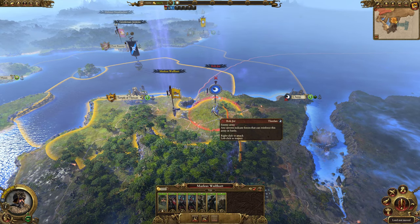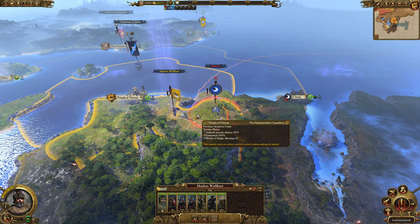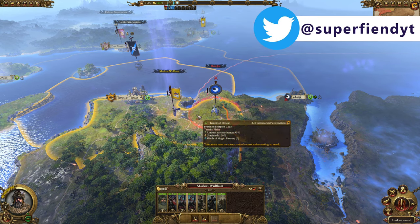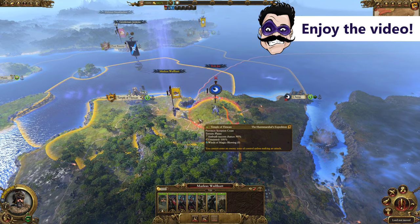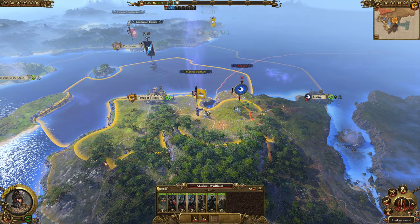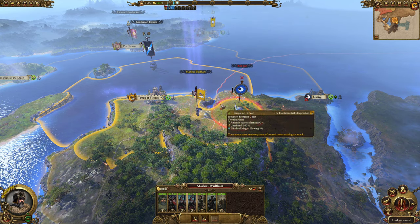Hello everybody, it's Superfiend here. Today we're taking a look at Marcus Wolfhart from Warhammer 2's latest DLC, The Hunter and the Beast. This is an early access look thanks to Creative Assembly and their community managers for allowing me to get my hands on this a little bit early. We'll be talking about the new faction campaign mechanics for Marcus Wolfhart — this is a Vortex campaign, but we will also be playing this as a regular let's play series.